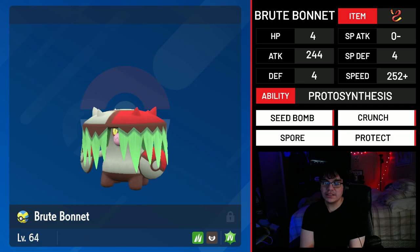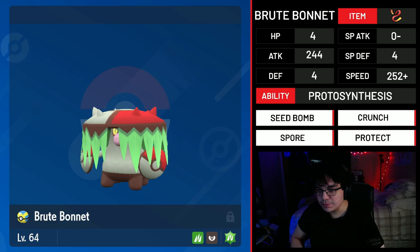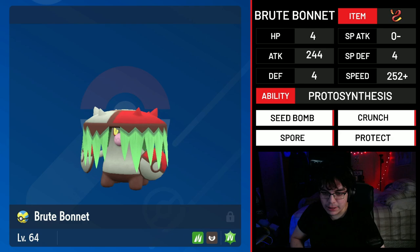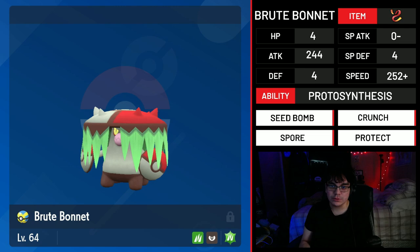Because it has stronger offenses and a better speed stat than Amoonguss, if you have this thing in Tailwind with an Adamant nature, it's doing a bunch of damage. Its speed, even going Adamant instead of Jolly, would perfectly outspeed Dragapult in Tailwind, which means you outspeed basically the fastest Pokemon in the metagame with Spore. So pretty much you can get a Tailwind behind this thing and go crazy with Spore, and you have the offenses with Seed Bomb and Crunch to just do a bunch of damage.